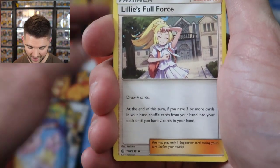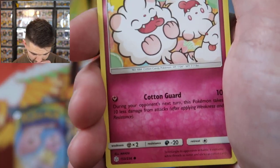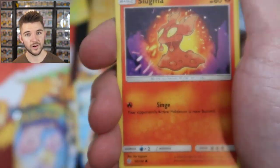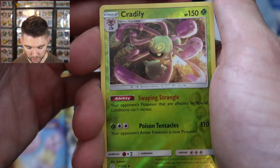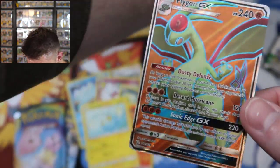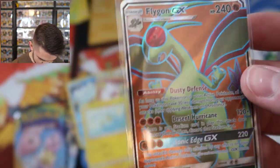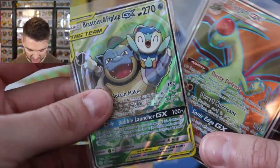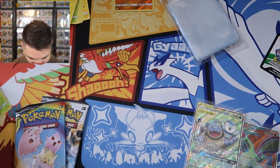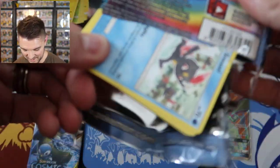We got ourselves a Prinplup, a Ducklett, Swirlix, Alolan Grimer, a Slugma, Chinchou. The reverse is Cradily and the rare — what? Are we serious? The second full art in a row? Full art Flygon! This is one of my favorite Pokemon from Gen 3. This is great news. This is a Twilight Zone where Quick Panic gets good pulls back to back? The rest of these are destined to be very sad pulls, but that's okay because I'm excited. I actually really love Flygon, so that's a pretty good pull.